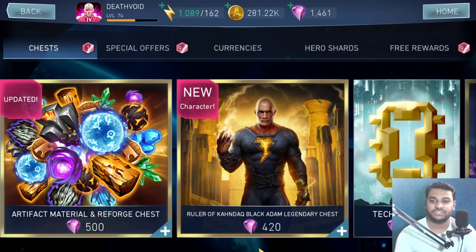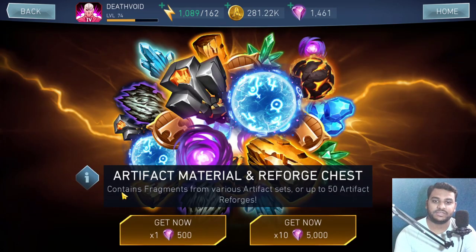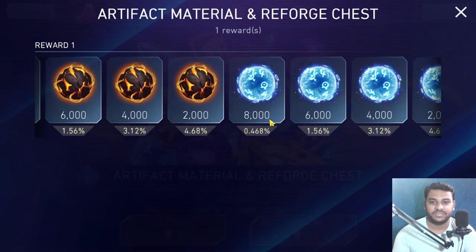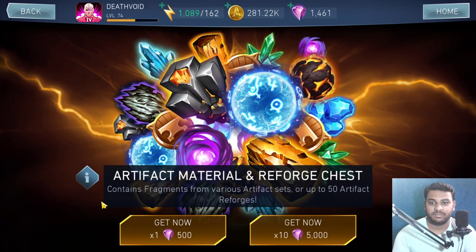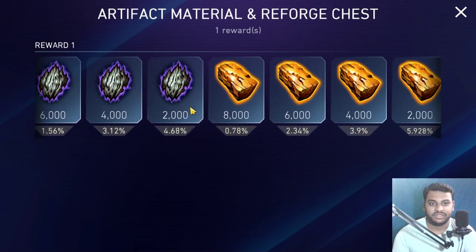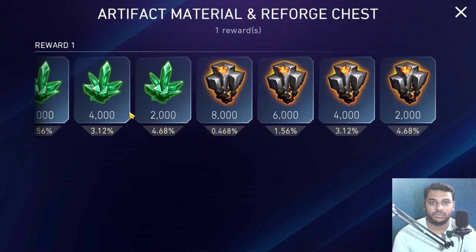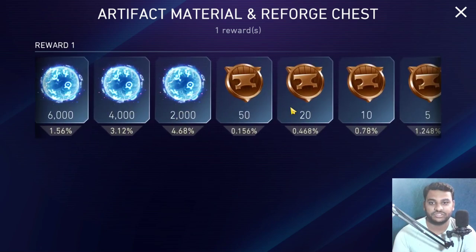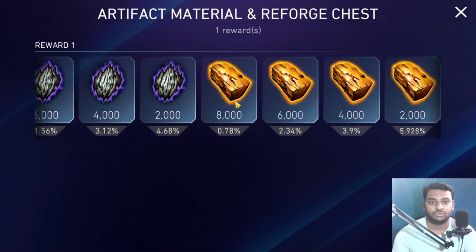The first chest is the Artifact Material and Reforge Chest, which I think is not that bad, because there is a point where you're required to upgrade your Solar Aid artifacts, so this is where it's going to come in handy. It's a bit expensive, but I think it's still good enough because you get the artifact materials and the reforges as well for all the Solar Aids that we currently have.